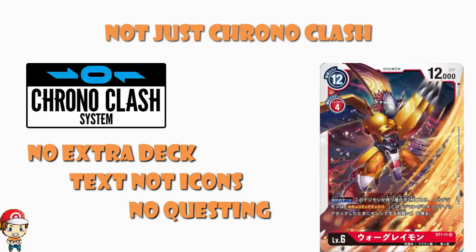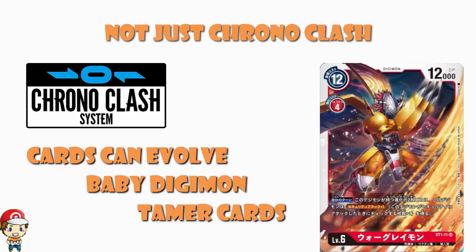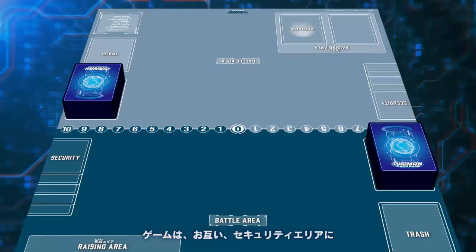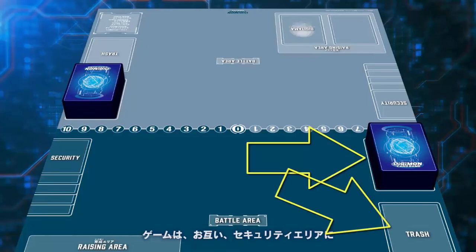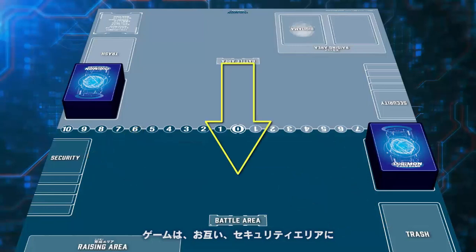We do have some new stuff though. These cards can evolve — we'll get there in a minute. There is a baby Digimon mechanic, and there are Tamer cards. Looking at the mats, we can see there's your deck and your trash — where discarded cards go, cards you've played or Digimon that have been knocked out. We have your security area where you lay out your five cards, your battle area where your Digimon go when battling, and a raising area.